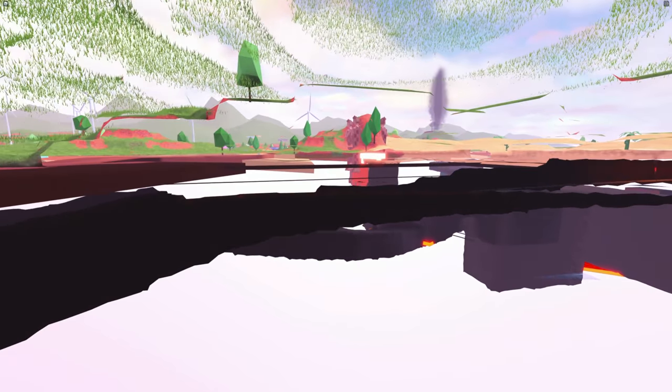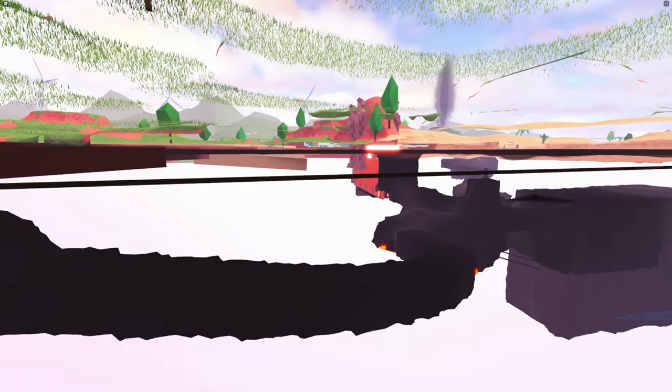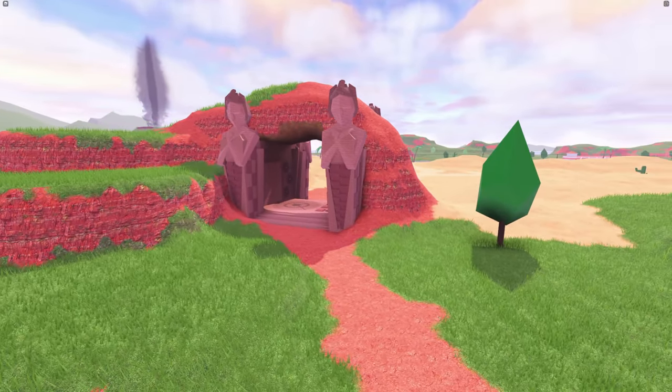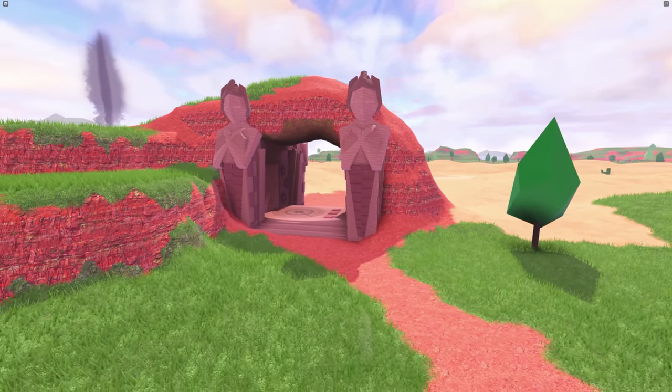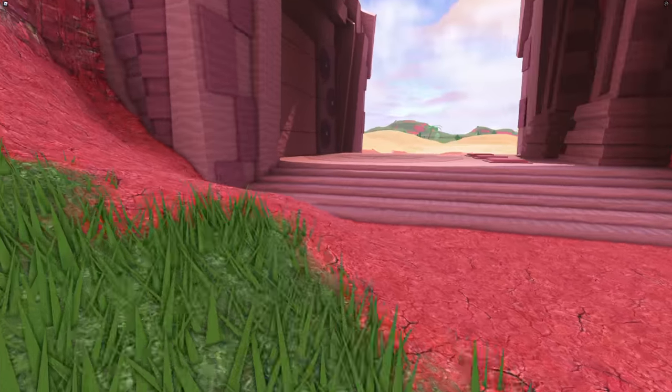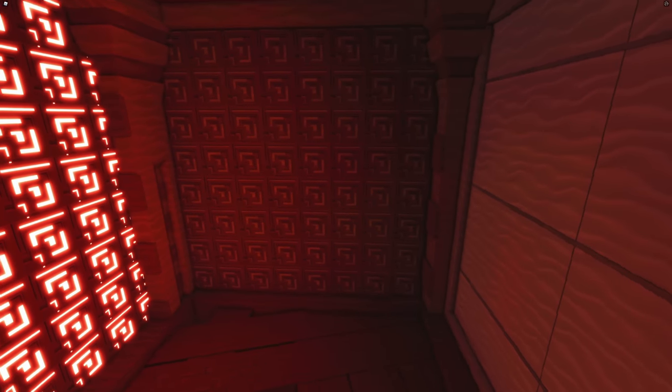Let's start with the tomb, because I'm pretty sure everybody has been interested in what the actual heck is inside of the tomb. As you can see over here at the tomb robbery, we have this arch with the mummies next to it. You go underneath here, through this wall, then inside, and then go underneath here.